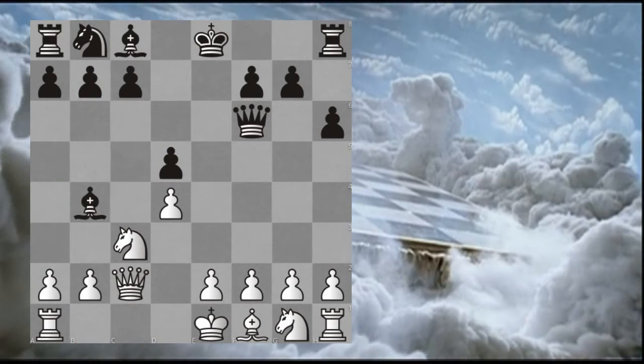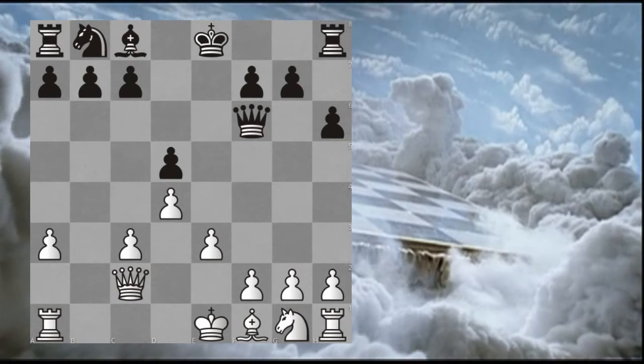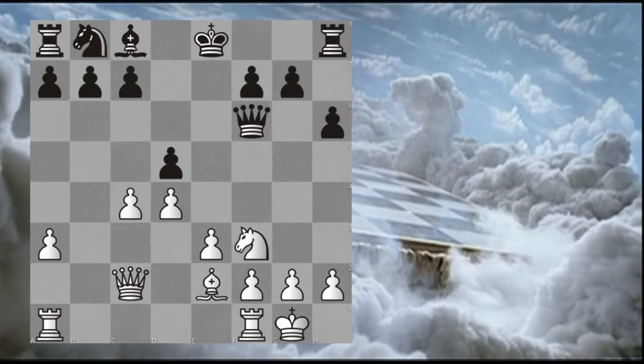Plan C is that you wish to reinforce and eventually undermine and control the centre. In a similar way, you plan to move A3, putting the question to this bishop. You again feel that it's unlikely that it will go to A5 because it will be eventually locked out of the game, as we have discussed. Therefore it's more than likely that black will take here on C3, but rather than taking with the queen, you plan on taking with the b pawn. Then plan to bolster the centre with e3, Nf3, Bishop e2, kingside castling, preparing an eventual c4, where you will undermine the black centre, and this preponderance of pawns will give you some lasting advantage. So this is your idea with plan C: reinforcing and eventually undermining the centre.